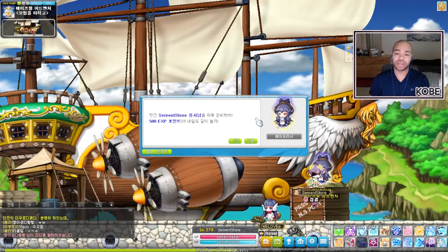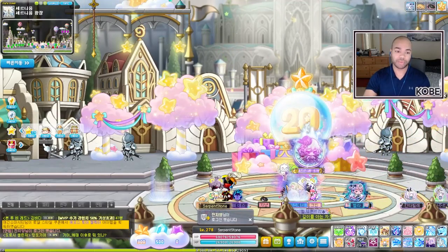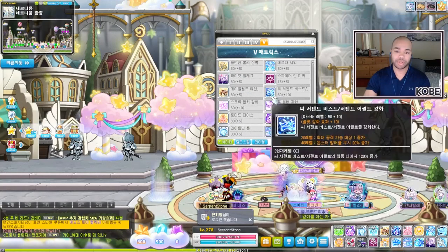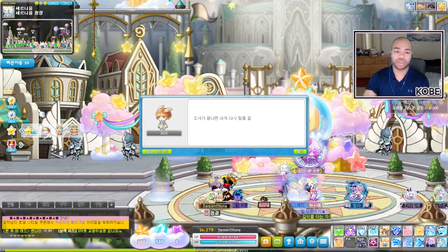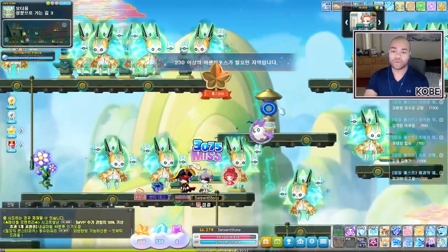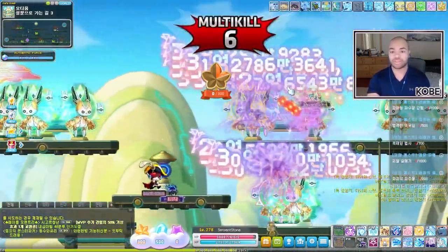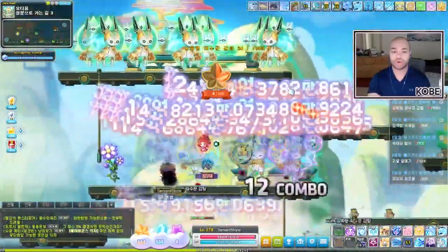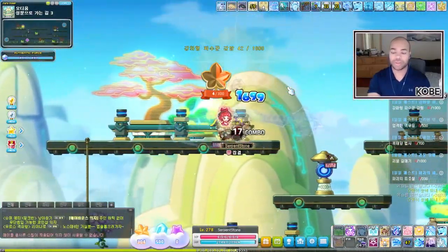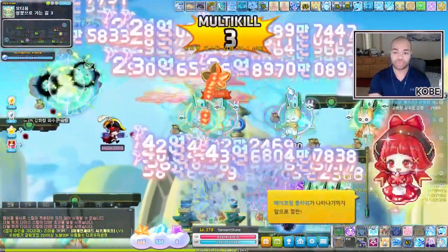Here are my EXP tickets — these will all be saved for my Dawn Warrior character. Now for the coin capping. I actually did cap yesterday. Let me accept my symbol dailies and then I can show you the coin capping mechanic. You get this Maple Leaf coin capping skill — it activates every 200 mob kills, with the leaf filling out every 20 kills.